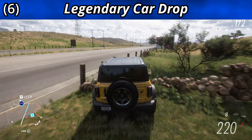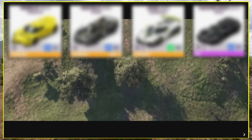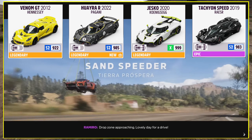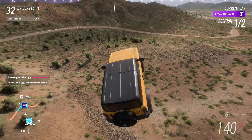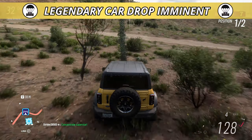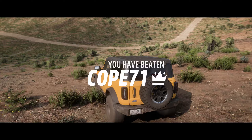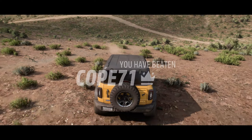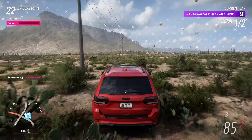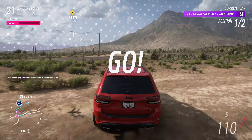Include a legendary car drop — a level 11 super high-performance Eliminator car which an airplane would drop into the game. Some car choices could be the Hennessey Venom GT, Pagani Huayra R, Koenigsegg Jesko, or the Razer Tachyon Speed. Everyone in game would be alerted with a gold banner stating 'Legendary Car Drop Imminent.' A golden X on the mini map would show the drop location and everyone's race would cancel, giving everyone a chance to reach it. The player who gets this car will always be visible to everyone via a golden arrow on the main map. This event would be rare, happening only once or twice every 24 hours, and there should be a very special airplane livery given to the player who wins the Eliminator with this car.